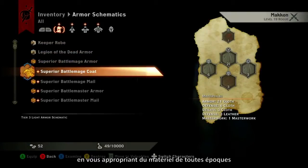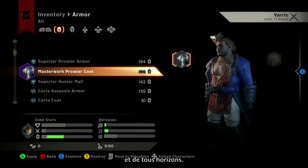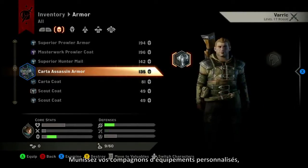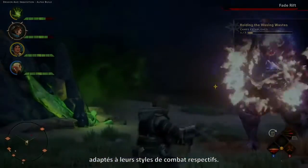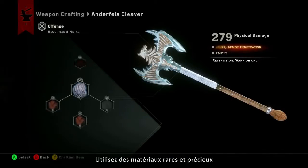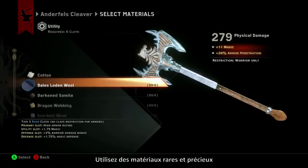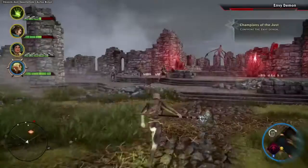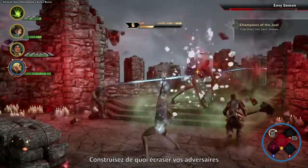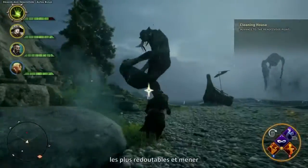Collect schematics from throughout Thedas and make them grow. Outfit your companions in custom equipment, honed to complement their distinctive fighting styles. Apply incredibly rare masterwork materials to craft weapons that rival those of legend, and build what's necessary to tackle the most challenging opponents in the world.